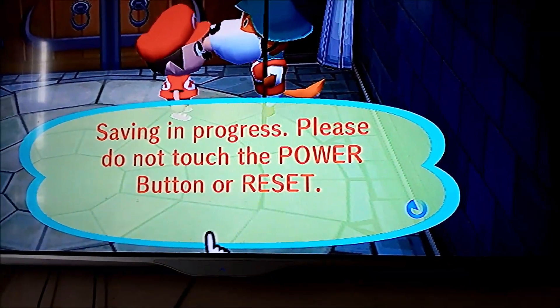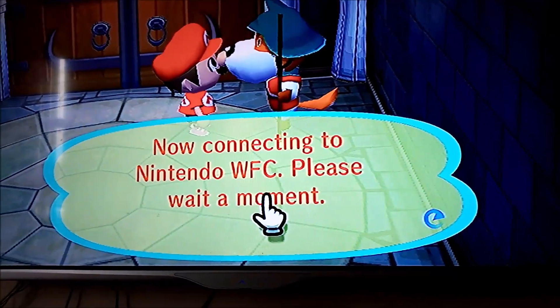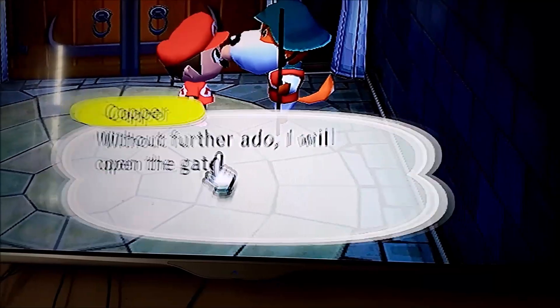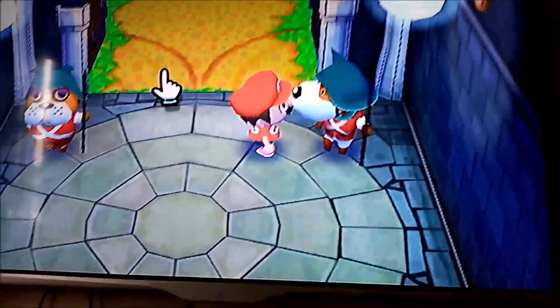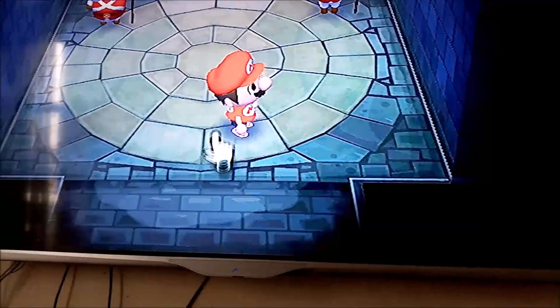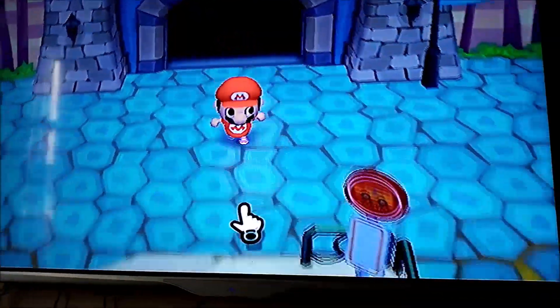Now we're going to go to invite guests and we shouldn't get an error code anymore. It seems to be connecting, which is a good thing. We didn't get an error code and now the gates are open — that means you are playing Animal Crossing online in 2020. I hope you liked this video, subscribed, and share and comment. Goodbye!